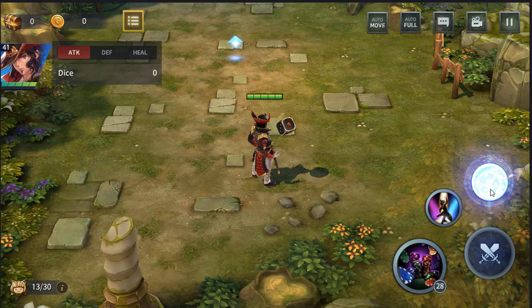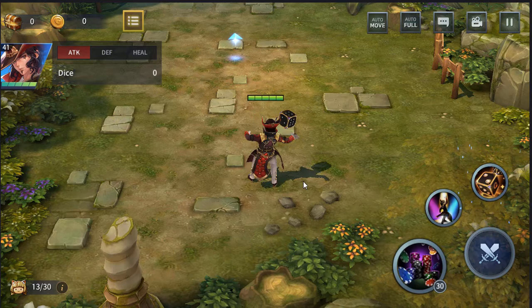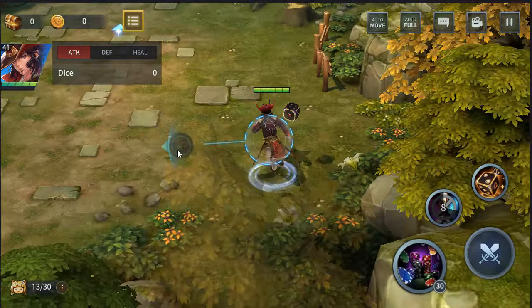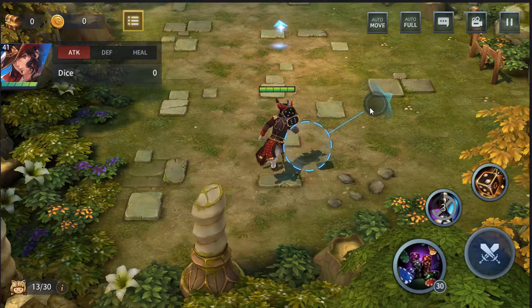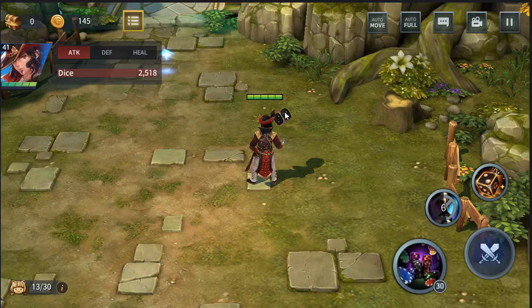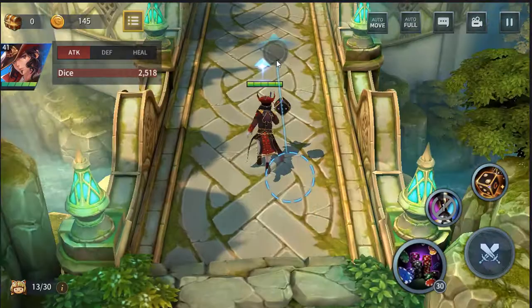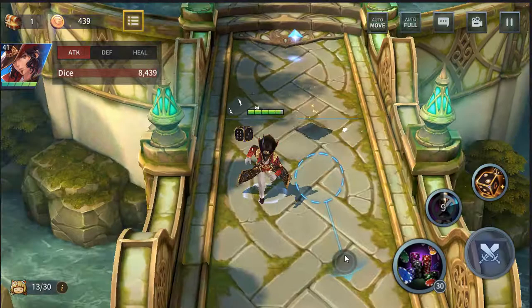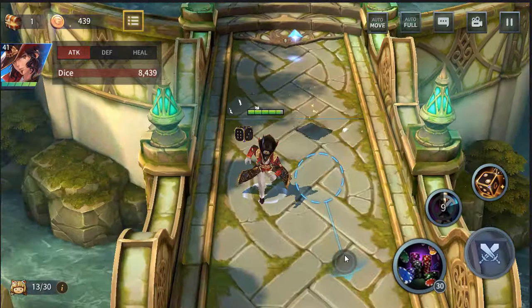His basic attack is just throwing a card out. His second move throws coins out, boosts his movement speed, nerfs the enemies' attack, creates a barrier, and also triggers HP recovery. You can see the barrier created there — it didn't last very long but it does increase over time. That move does do damage to enemies. Let's go try his ultimate.